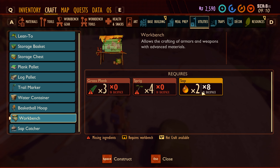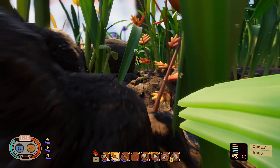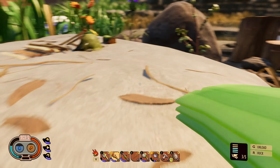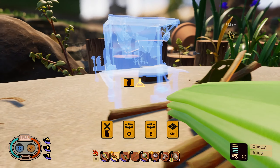Grass sprig and sap — okay this is fairly easy. We've got the grass, we've got the sprigs and we've got the sap, so we can build a workbench! I don't think I want to build ladders since I've been able to get up here pretty quickly — should be easy peasy lemon squeezy.